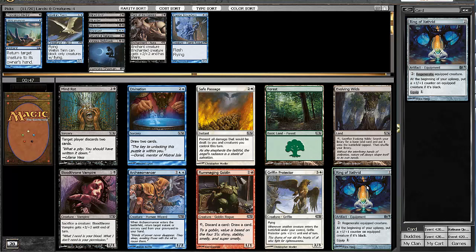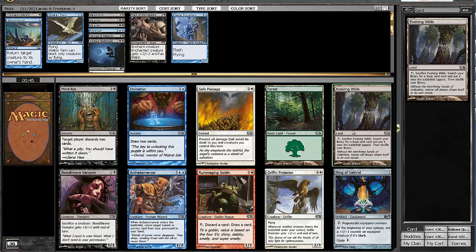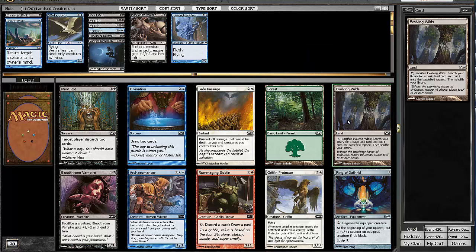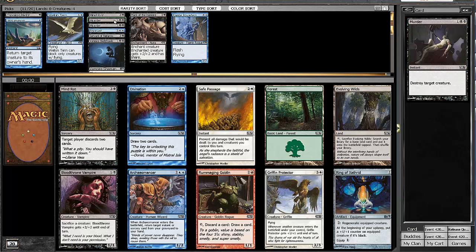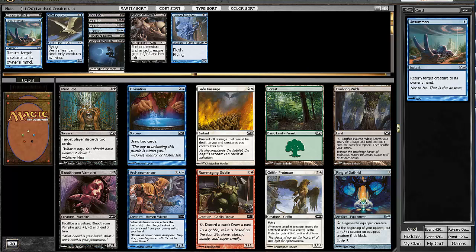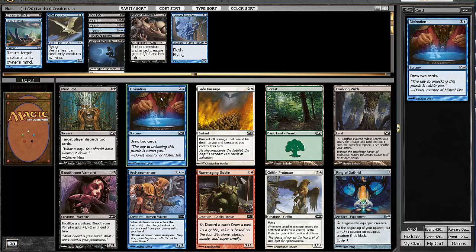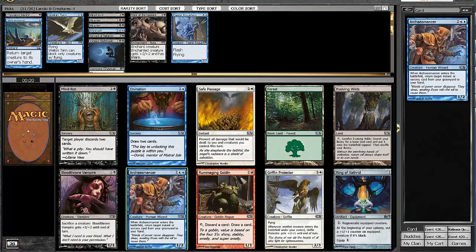Here there's a Dark Ring, which is solid. There's an Evolving Wilds if we want to splash the Pacifism we picked up. There's a Divination, which I definitely want one of. But I think here we're going to take the Archaeomancer, because we have double Murder at this point and Unsummon — these are definitely some cards we want to get back. I really feel like Archaeomancer is going to be powerful in this deck.